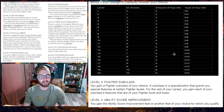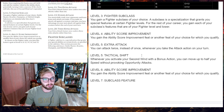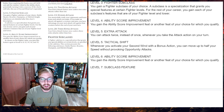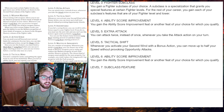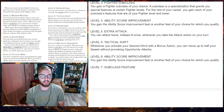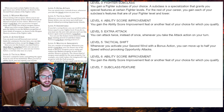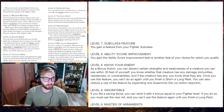Level three: Fighter Subclass. Level four: Ability Score Improvement. Level five: Extra Attack — you can attack twice instead of once whenever you take the attack action, same as 2014 and Unearthed Arcana. Also at level five: Tactical Shifts — a new feature from the UA. Whenever you activate Second Wind as a bonus action, you can move up to half your speed without provoking opportunity attacks. So not only can you heal with a bonus action, you can also reposition — giving the fighter more agency to shift around the battlefield instead of burning a bonus action purely to heal.